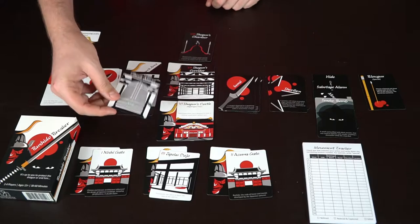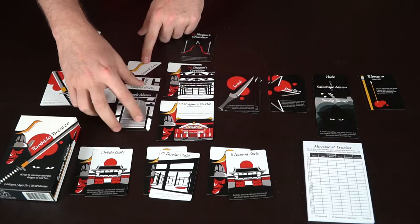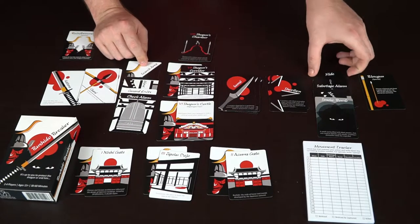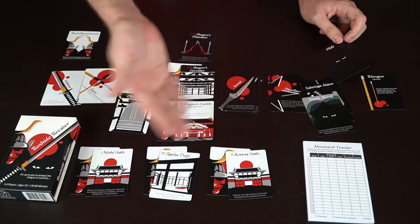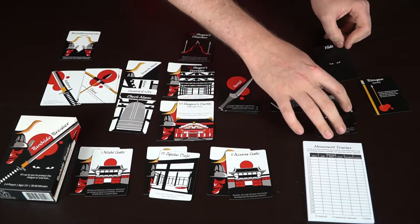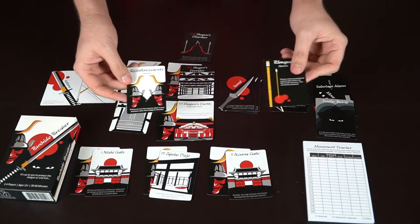The samurai can also check the alarm — if the ninja tries to sabotage an alarm, the samurai can stop that by checking it, which will make the ninja get noticed and fail to trigger the alarm. Searching the area is useful when the ninja tries to hide in the same location; if you search and they are hidden there, you'll notice them. So the ninja has to be very stealthy.